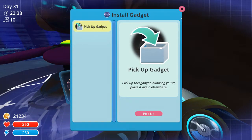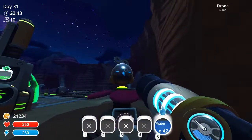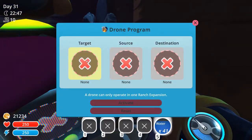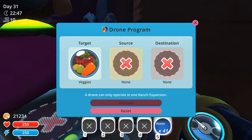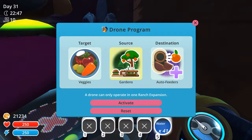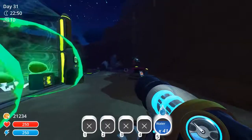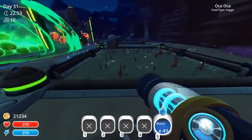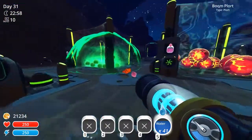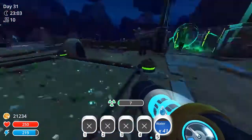So you can pick up gadgets, so I kinda want to get that gadget link. So what do we want to do? We want him to pick up vegetables, get them from the gardens, and put them into the auto feeders. Everything here is a vegetable. What I hope is I'll be completely fine. I hope this is gonna be good too.